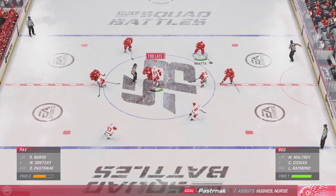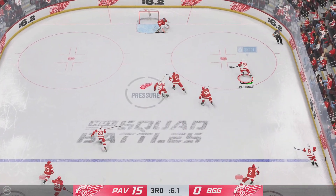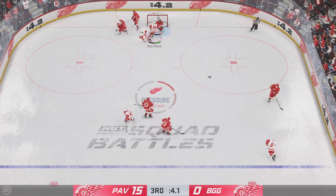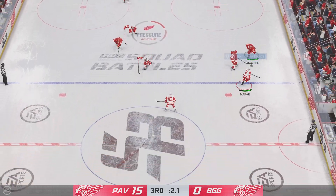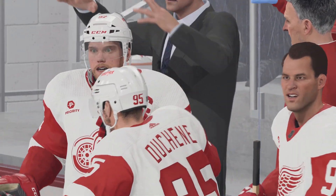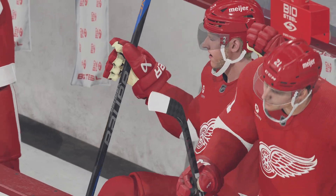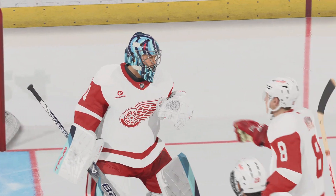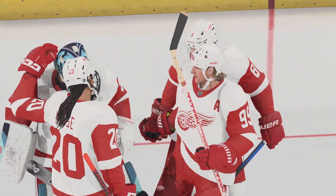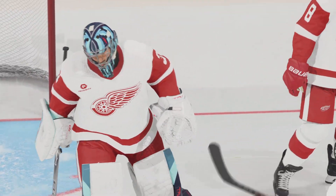The Red Wings win it — puck grabbed by Pasternak. Take the shot — big-time save by Sandstrom. And there it is — this one's all over. They look pretty dialed in between the pipes, Cheryl — picking up that shutout. Yeah, and it was a tough one as well. A lot of shots came his way but he was really aggressive, got to the top of his crease — excellent job.